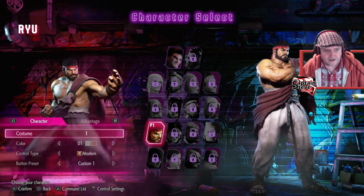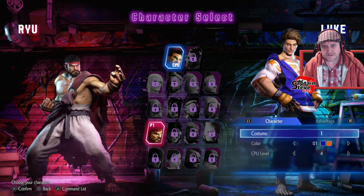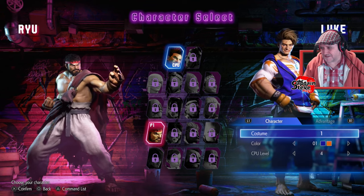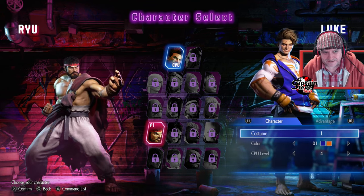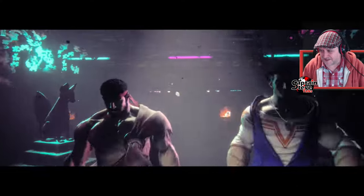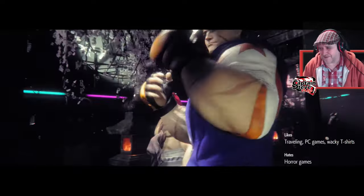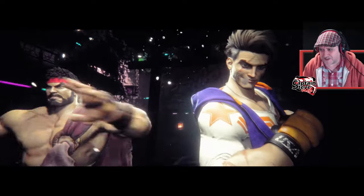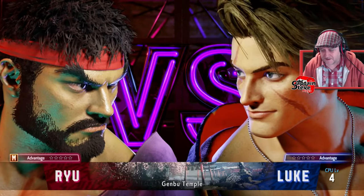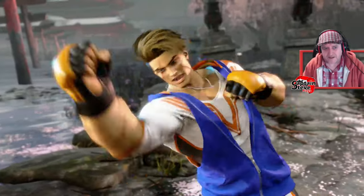I'll go for Ryu, and I'll go up against this guy Luke. Their arms look like mole people — they look like they're about to dig a massive hole in the ground. They've got massive hands and look like they're made out of clay or something. This sounds like Fight Night — like boxing. It's a little bit too street for me, although maybe the music's a bit better now.